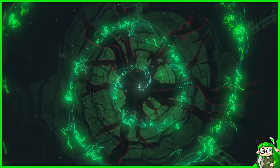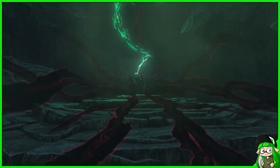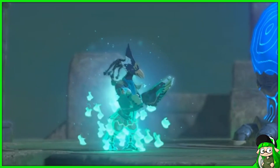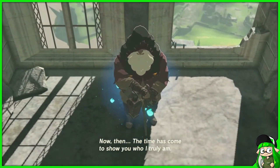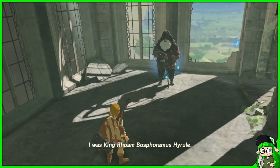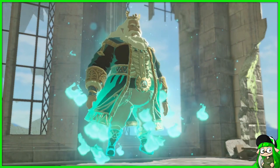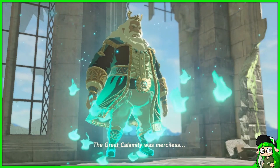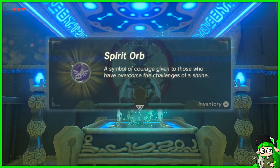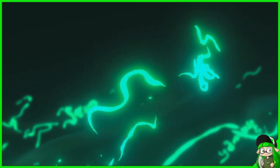It's also possible that we have seen this energy before, only in a slightly different form. When the champions appear after defeating their respective Ganon Blight, and when the old man at the beginning reveals himself to be King Rhoam, we've seen a strikingly familiar colour surrounding those characters. These are both tied to instances where the characters involved aren't physically alive anymore. This same colour can be seen when the shrine monks fade away directly after giving you a spirit orb. It seems very likely that these characters are present only in spirit, and the green energy is either linked to people's spirits or is a manifestation of the spirit itself.